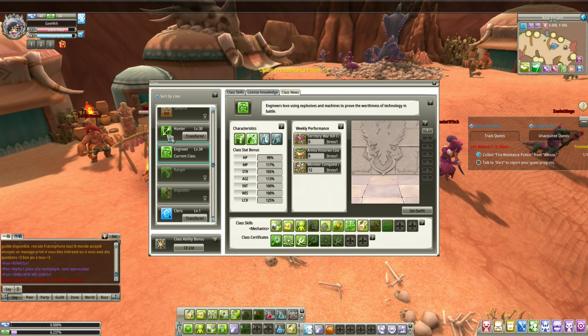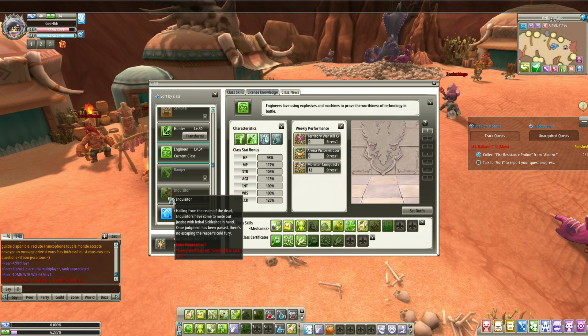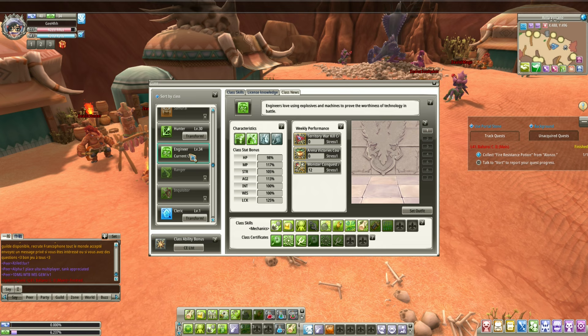The Engineer class is kind of decent for single target, but it's not as good as the other ranged classes. Hunter is a better single target DPS, but the best ranged class is the Ranger. I haven't really tested out Inquisitor that much — last time I played there were no Awakened classes for the Inquisitor. Speaking of Awakened classes, let's go to the Engineers.